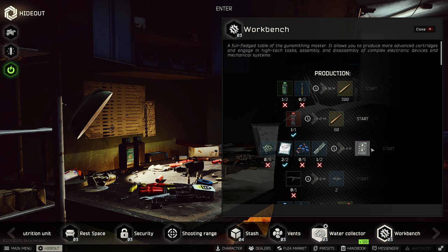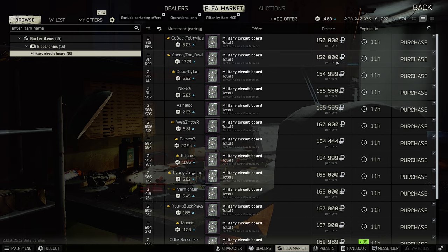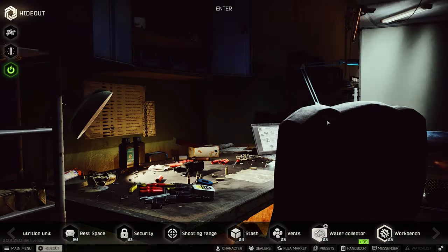Next is the MCB — Military Circuit Board craft. If you have items not found in raid like CPUs or capacitors, they're worth around 20k each and you can sell them directly since they're one-slot items, or you can use them to craft the Military Circuit Board. It takes two hours to craft and you can sell it for 150,000 rubles.